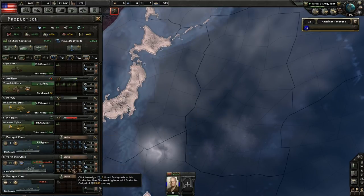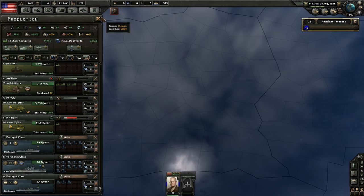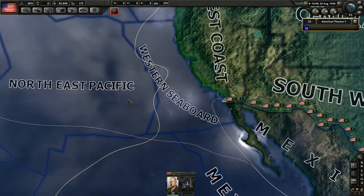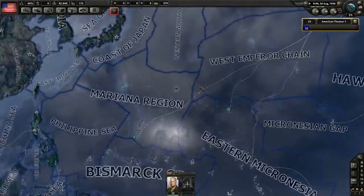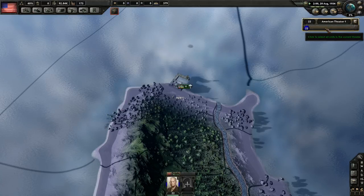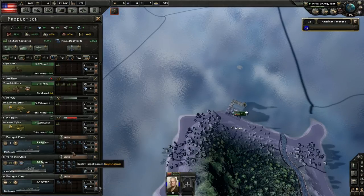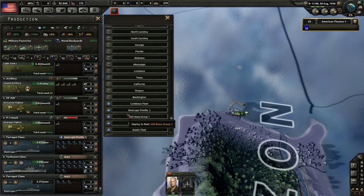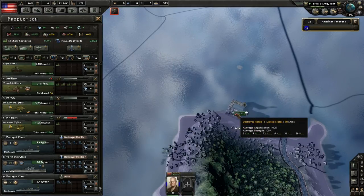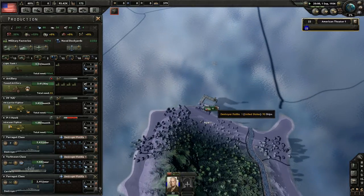I'm going to cut back a little bit on aircraft carriers — I want to make sure we have a couple of those ready. I had a navy around here somewhere. This is Flotilla 1 — I did send them. I wish there was an easy way to put your navy in your theater. Let's go back to production and make these guys go to Flotilla 1. This is destroyer Flotilla 1 — this way I'll have a massive strong fleet that deploys automatically.